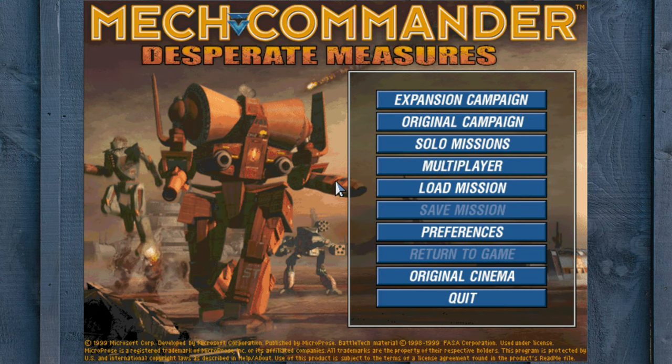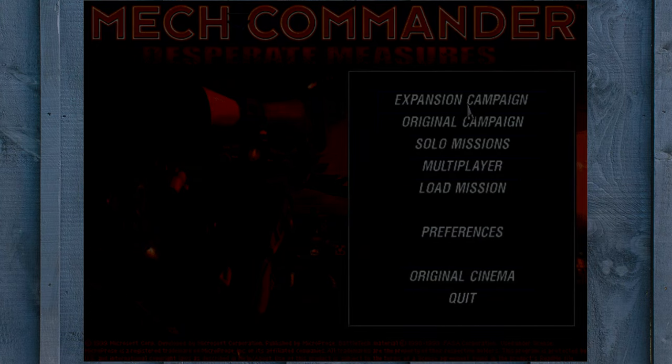After that, we're greeted with the main menu with lots of options, where one can start a new game — either the original or the expansion — because I'm showing Mech Commander Gold, which includes the 1999 expansion entitled Desperate Majors. You can also play a solo mission, multiplayer, load and save games, adjust preferences like the difficulty, watch the great intro one more time, and quit the game. So let's dive into the original campaign.